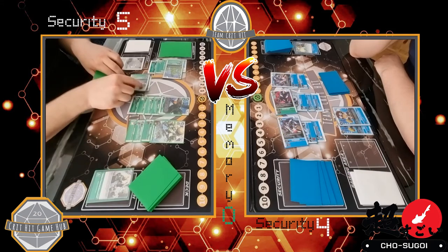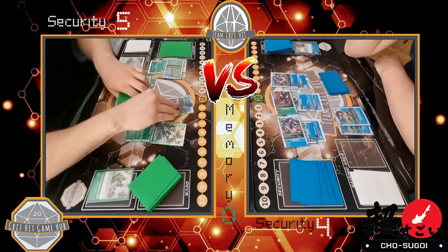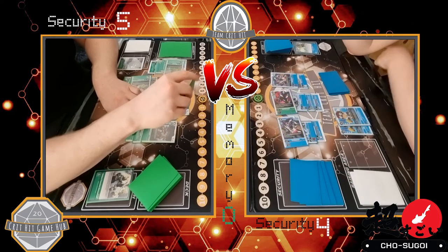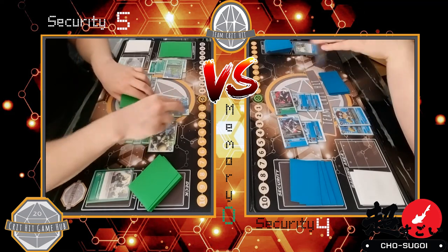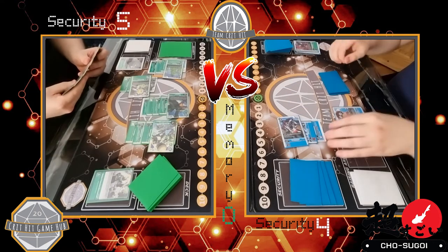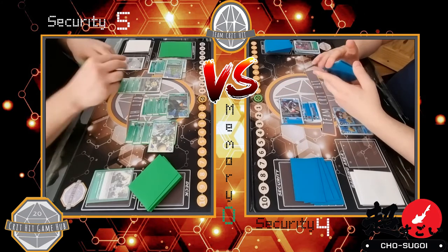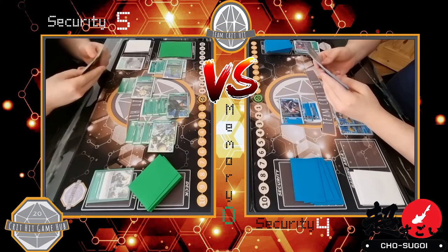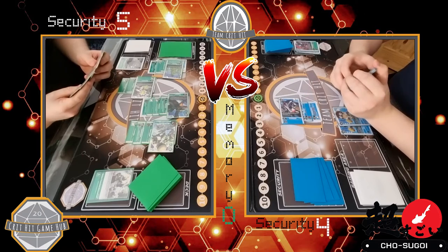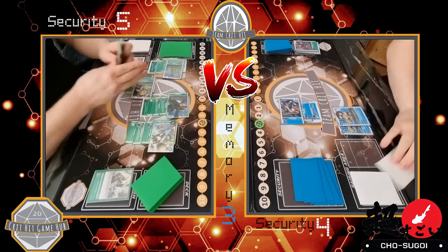Green plays Wood One onto the Teriummon — risky if swinging security because Hammer Spark would work, and they could do this afterwards. But they just want to show all the digivolutions on board. Blossomon comes on top of the Woodmon, digivolving through it. Mecha Gargomon swings into the Dinobeemon, then Cerismon swings into the Dinobeemon as well since the first attack got blocked, leaving one blocker on blue's board. Green passes — not going to overextend — and I like that.